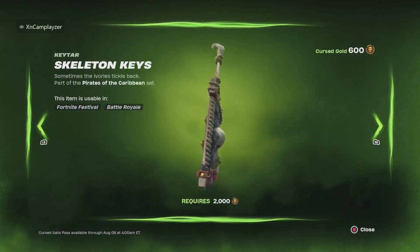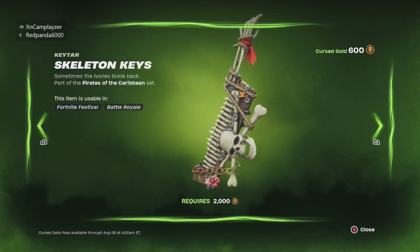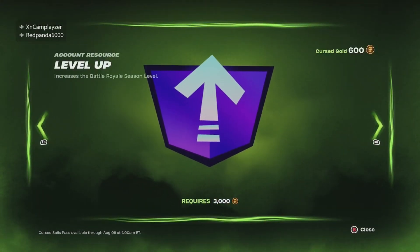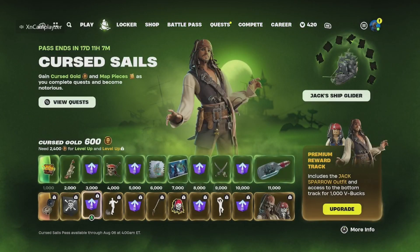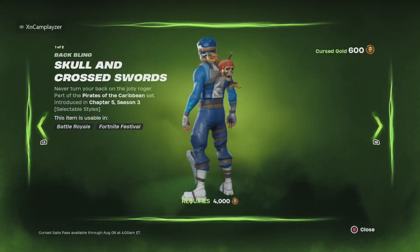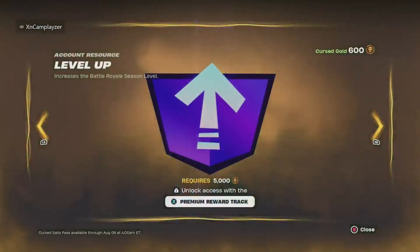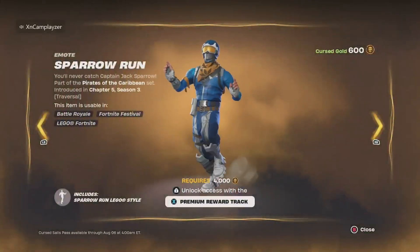Oh, this is free! Chat, I might need to get to level two of the pass. We got a banner icon — like normal, you just gotta level up. Then we got this pretty nice back bling, I really like it actually. You gotta level up, just normal.